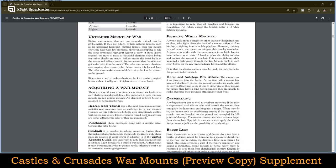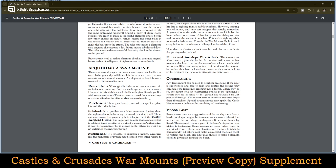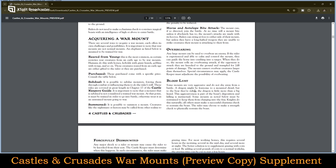Mounts in battle covers fighting while mounted. There are horse and antelope bite attacks — something very specific to them. Overbearing: any large mount can be used to overbear an enemy. Bloodlust: some mounts are very aggressive and do not shy away from battle. A dragon might be fearsome to a mounted dwarf, but to the bear they're riding, the dragon is little more than a big lizard. This aggressiveness is part of the beast's disposition, and killing is instinctual. Some mounts must be restrained to keep them from charging into the fray. Knights do this naturally; all others must make successful charisma checks to restrain the beast.